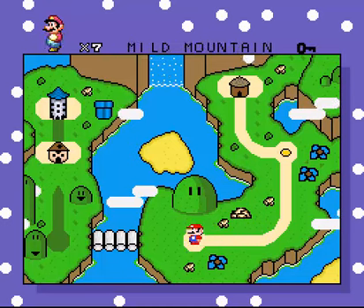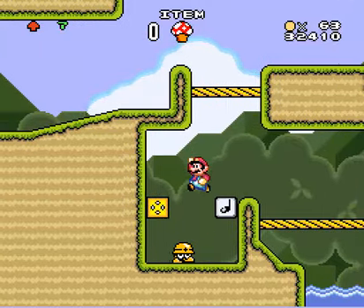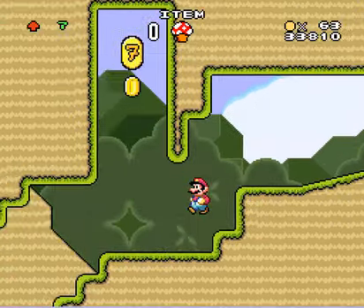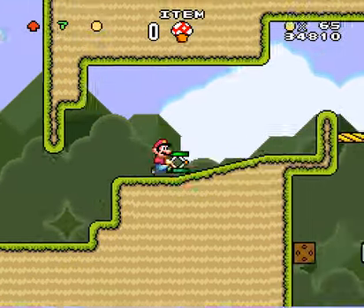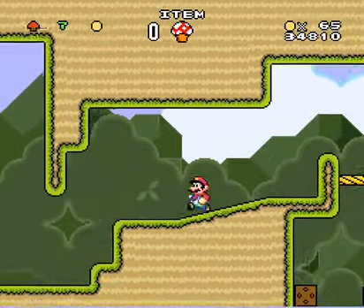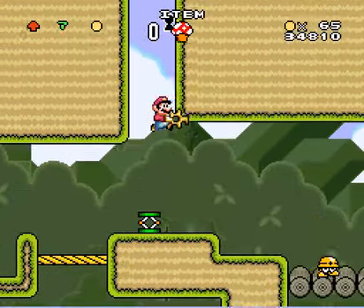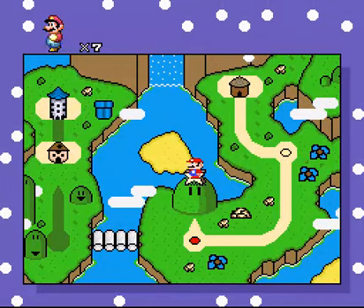Here's the first secret exit level — it's Mild Mountain. I hadn't even been using save states yet; there's really no reason to in these first levels. I remember playing this game. Here's the springboard — this is really tricky. Here's the key; they hid it behind there. This takes us to the secret exit, which is the Star Road — these little bonus levels.